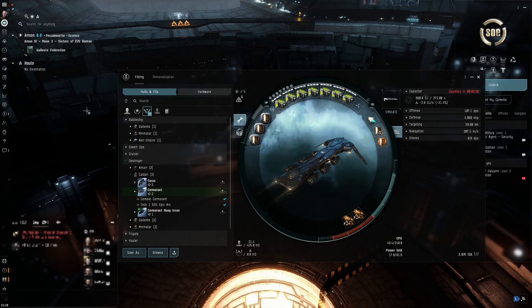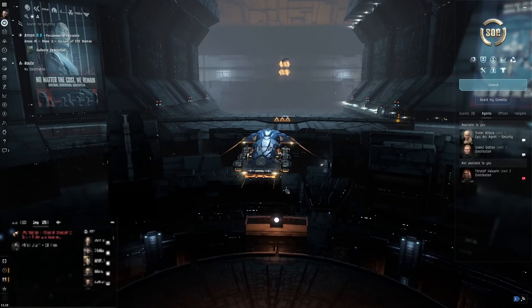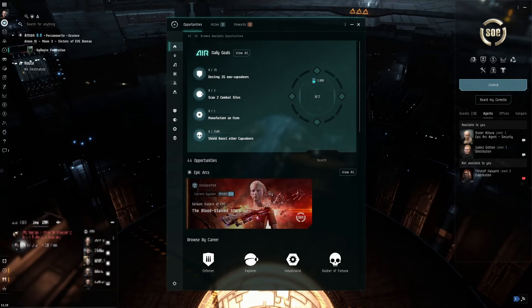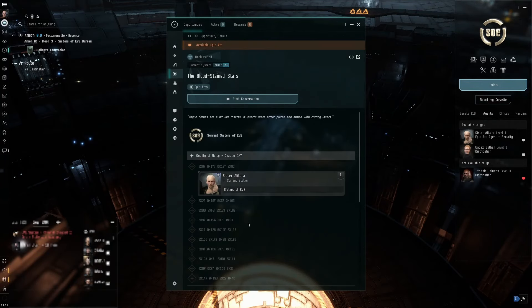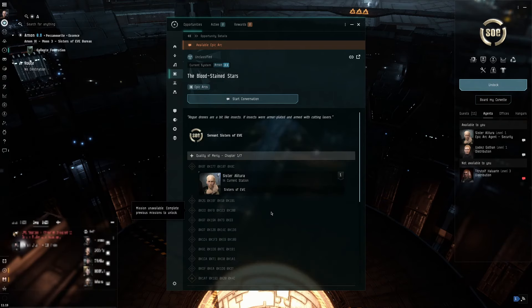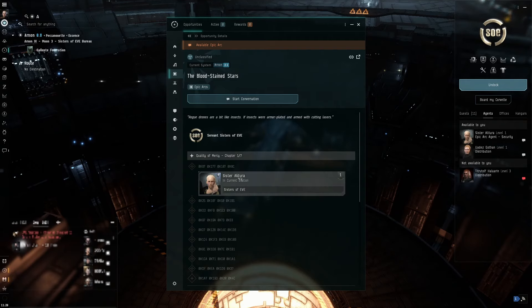Basically, I want to see whether a brand new alpha account, just by following the obvious stuff in the new player experience, can go and run the first epic arc - the Sisters of Eve. I'm obviously not going to show the entire epic arc; it's something like 51 or 53 missions. I'll show the challenging bits and anything of interest as we go through, then a summary at the end. To get here as a new player, click on the epic arc in the opportunities window - it gives you all the storyline missions across seven chapters.